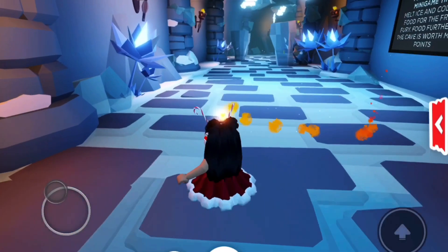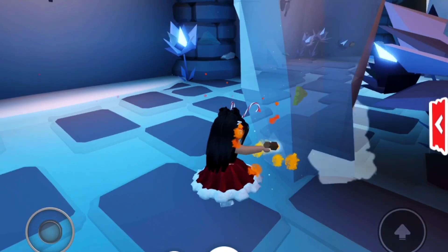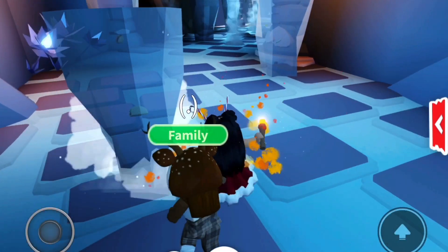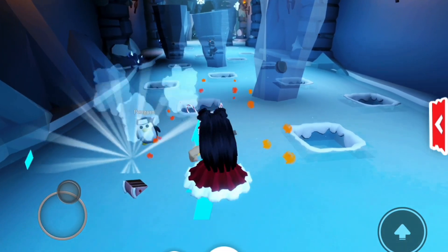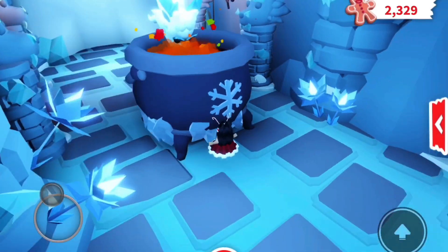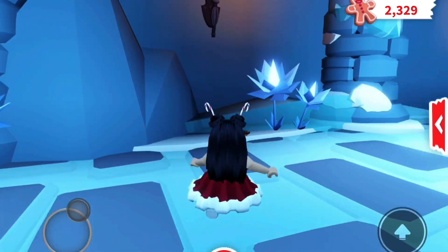The next activity is over here where you help the Frost Furry — it's hungry, so you have a fire and you have to melt the ice and feed it the penguins. Oh, I fell down — the slippery part! We ran out — I got 69, not bad but not a lot. There's so much food here!